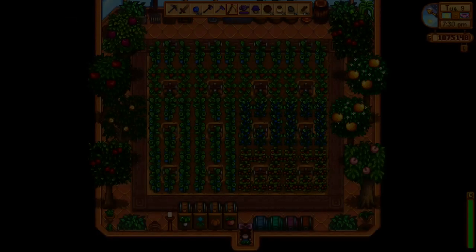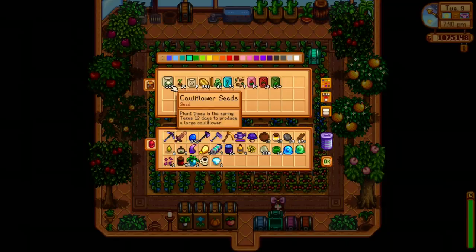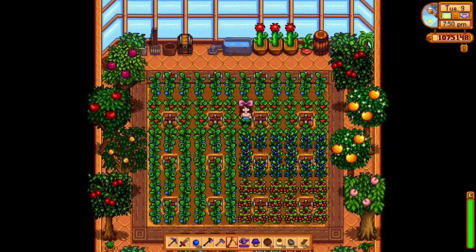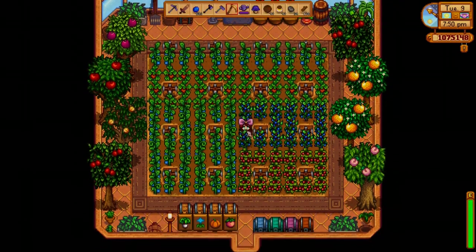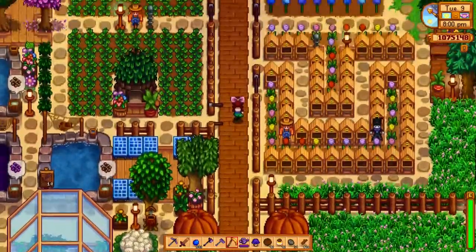Heading back through this little pathway we can go into my greenhouse, which I'm using for some of my more profitable fruits along with my ancient fruit. I'm storing all my crops here organized by season — spring, summer, fall — with the first chest being fertilizers, and then fruit, vegetables, flowers, and forageables in the chests on the left. So everything's sorted really nicely and it's easy to find what I need.